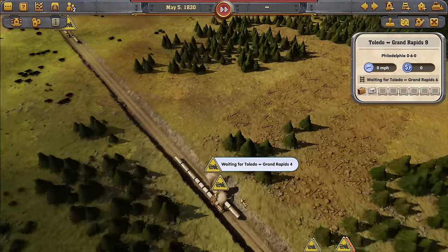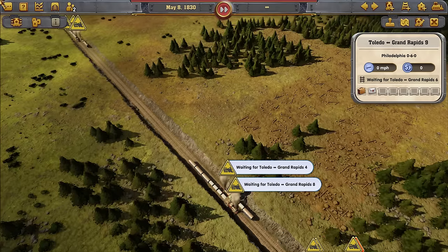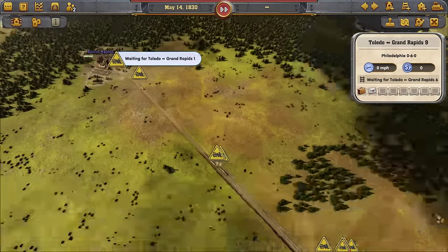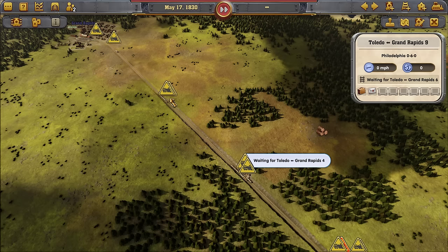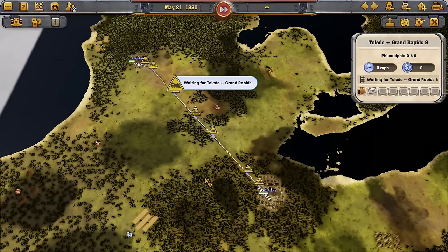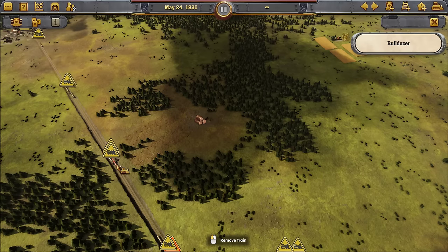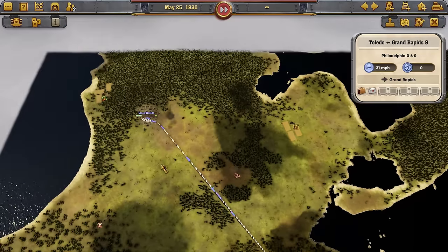A stopping point in this game — or even in real life — is a tower. These towers have signals in them. Every set of signals is a place the train could stop. In between the signal it's at and the next one, it has to have completely clear track or it won't move. So these guys will sit there forever. But if we just take one train out of this little loop — bingo, everything works again. Now we're back to nine trains.